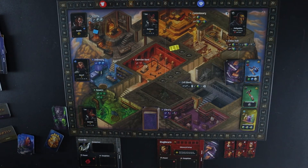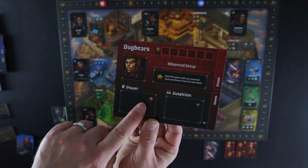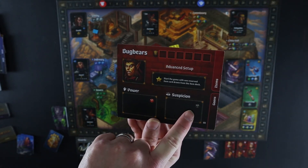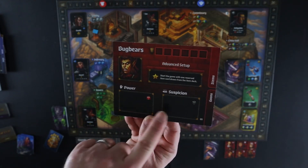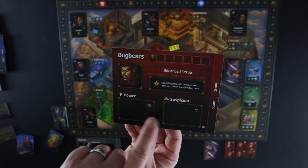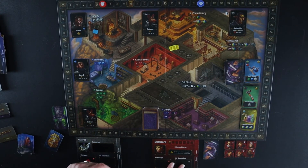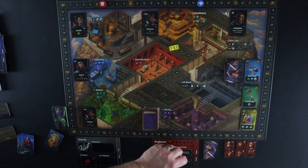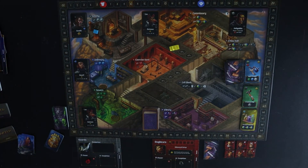At the bottom of the bugbear board I get a power cube, but I also start the game with a suspicion cube. It's different for each crew in advanced setup — some don't start with a power cube or suspicion cube, some start with just a power cube. But for the bugbears I get both, so right away there are only four suspicion cubes left in the supply and I'm already in the lead on suspicion, though I do also get a power cube to start.